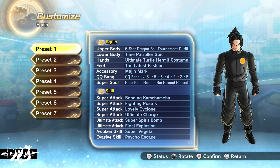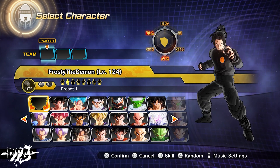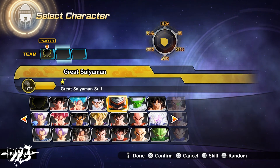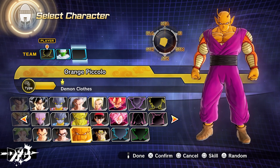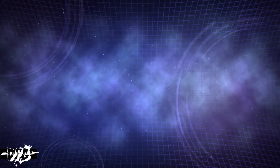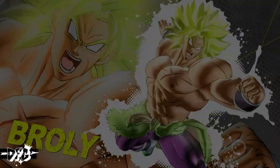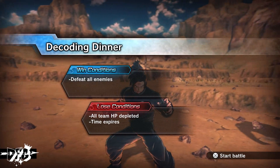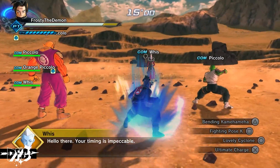Hopping into the character selection screen, I highly recommend you guys use Custom Piccolo and Orange Piccolo. For Custom Piccolo, give them a super soul — I've got something extra special, which I'm pretty sure is a raid super soul — that will boost your chances of getting items and skills. Orange Piccolo's super soul also boosts your chances. By picking these characters with these super souls, it will pretty much double your odds of getting whatever skill you're trying to get.